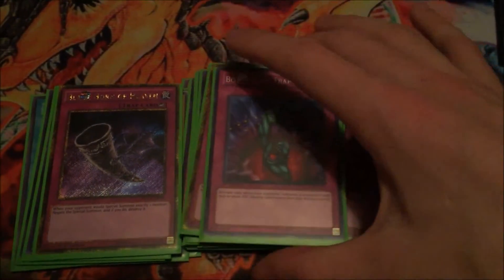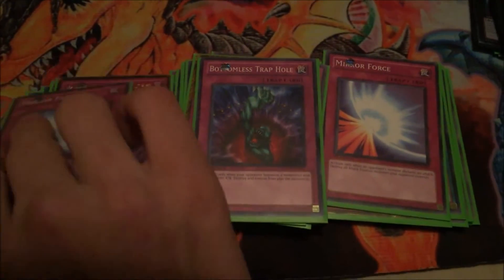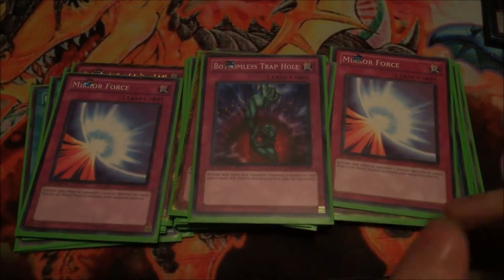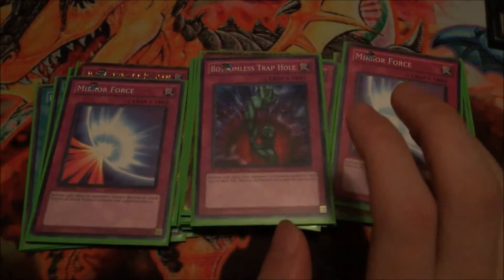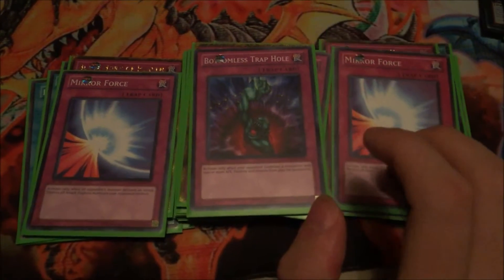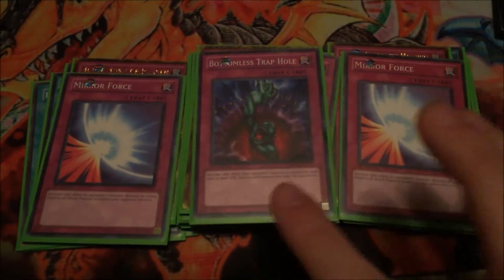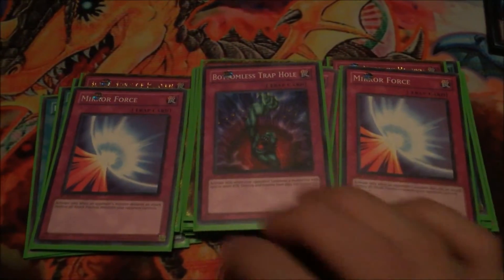One Bottomless Trap Hole, pretty standard. And to round things off, two Mirror Forces. I would probably change these two to a Storming Mirror Force, Drowning Mirror Force, or Quaking Mirror Force — just one of those three. Nothing against Mirror Force, it's great, but Quaking, Drowning, and Storming are pretty much better at getting rid of stuff. So yeah, that's the main deck.